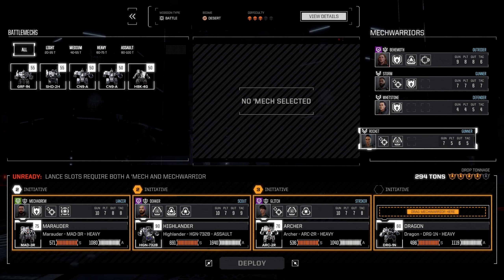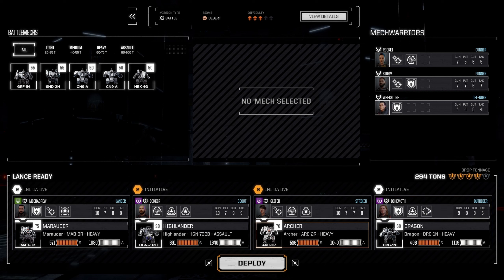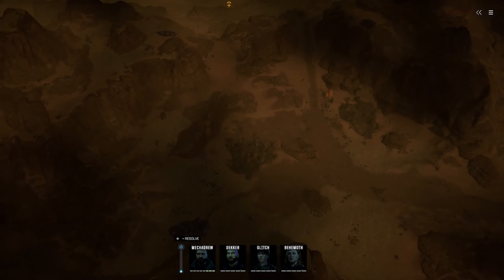I'll bring Rocket back out and put in Behemoth. I don't want to, but she does have nine gunnery which makes her better than everybody sitting right now, so I guess we'll go with that. We've got three out of four of our mains with ten gunnery, which is great — now we just gotta get the other abilities cranked up. Let's do it!